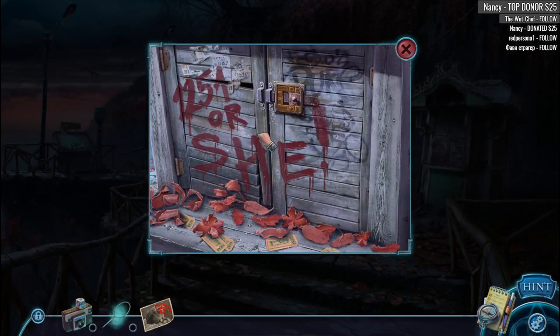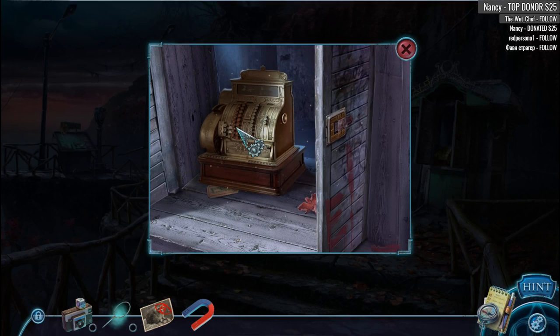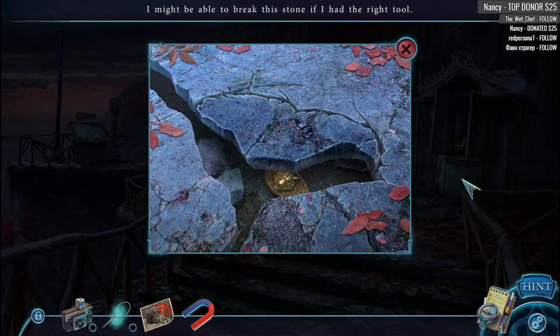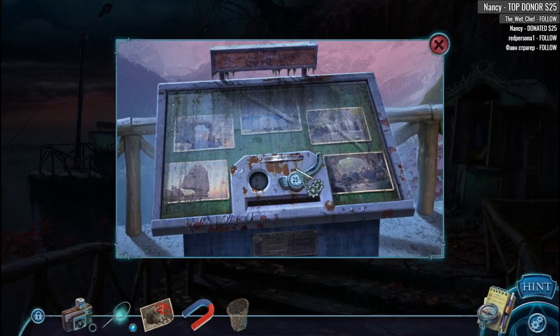1251 or she — magnet. The crank is missing from the cash register. Darn it all. Can I use the magnet here? I cannot use the magnet. Now we have a net — that's always nice, that's twice we've used the net in this game, I love it.